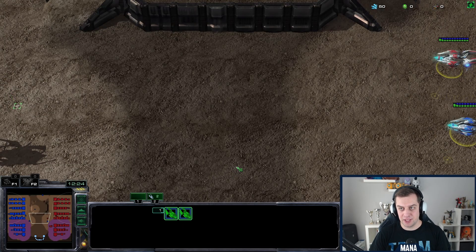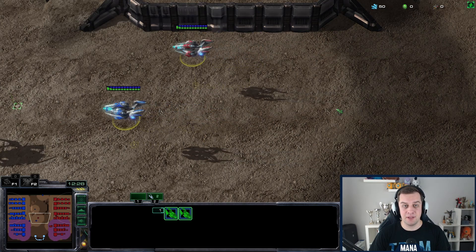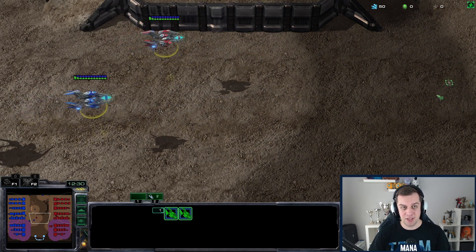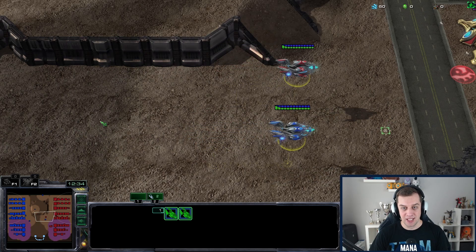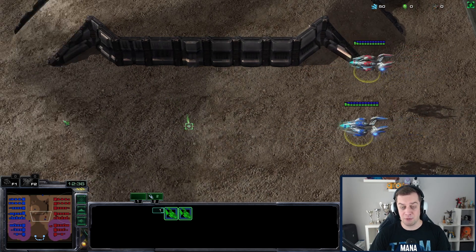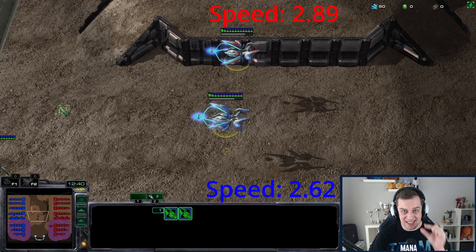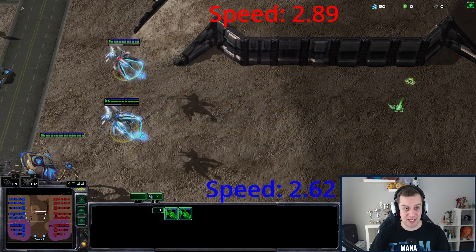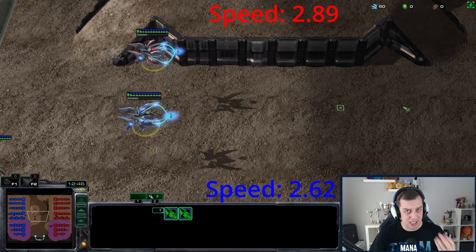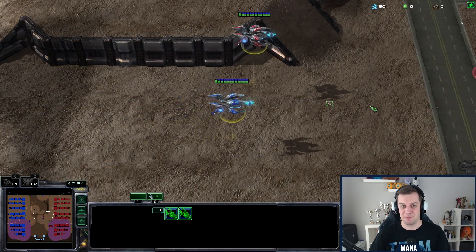They also didn't fix a minor bug where the Prismatic Alignment Voidway with speed is slower than a Prismatic Alignment Voidway without speed. You can see two Voidways moving around — the top one doesn't have speed, the bottom one has speed. You can clearly see the bottom one is faster, but when you turn on the Prismatic Alignment, the top Voidway is slightly faster than the bottom one with the speed upgrade. It's not game-breaking but it is annoying.